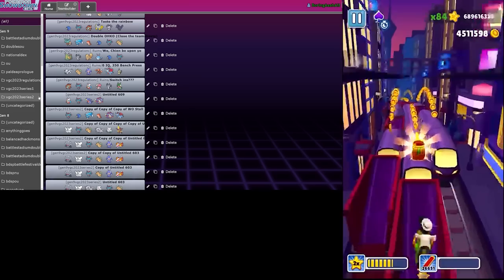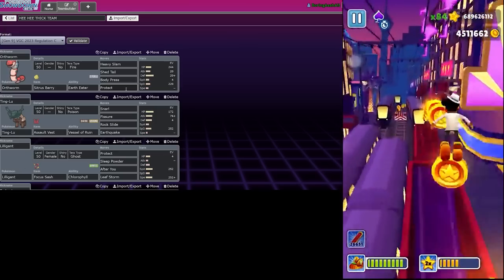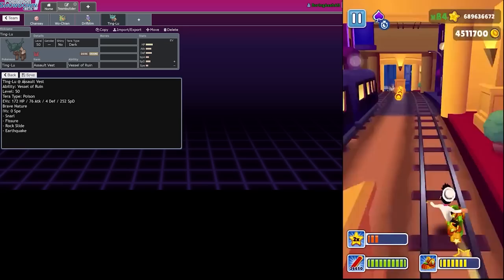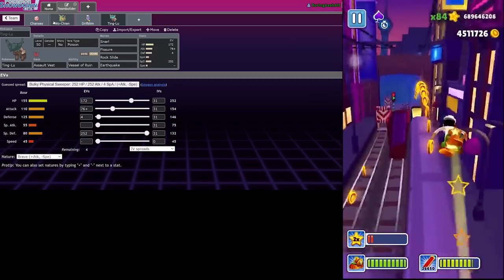Regulation C - where's my Regulation C teams? The 'hehe thick team' - yes, that gives us a one-hit KO move. Awesome, gives us another Tera Poison mon. I could also go Grass on this one.